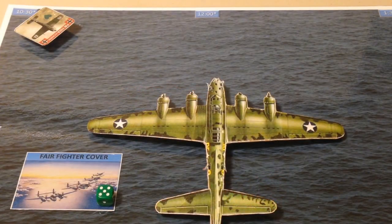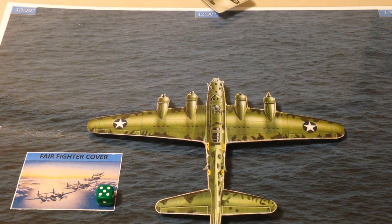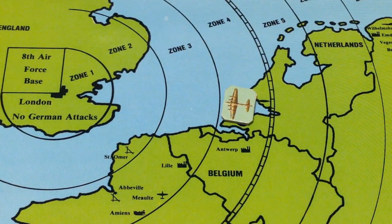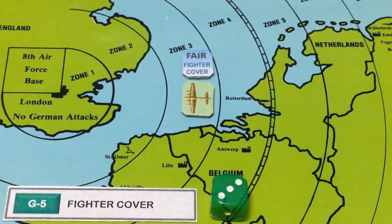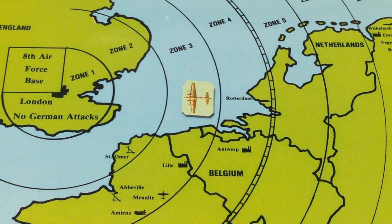The confident German pilot comes back for another pass at our bomber from the same angle, 10:30 — but this time our fighter cover pulls him away. Our bomber continues its way home and enters Zone 3, where fighter cover is also fair. The Germans send no fighters after the bomber formation.